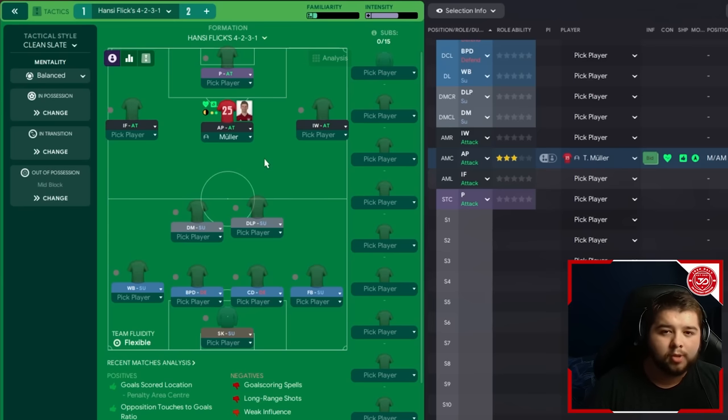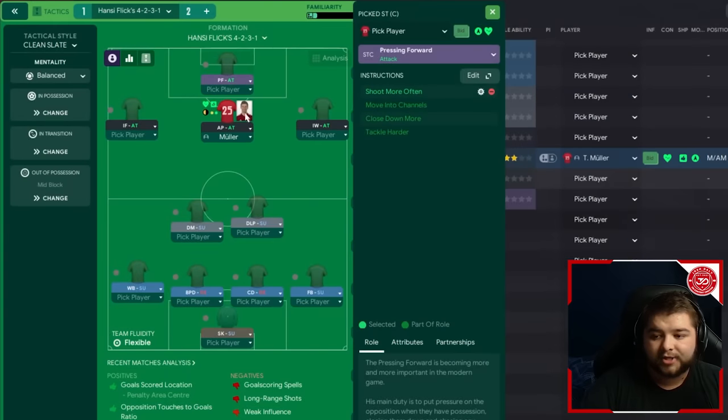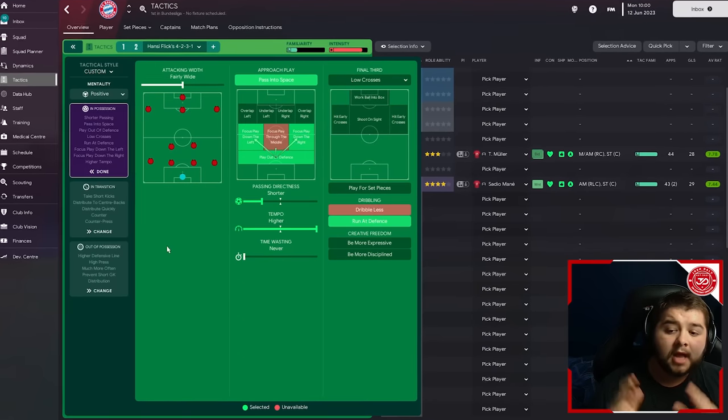The advanced playmaker role is one you need to make sure you have the right player for. Up front we use a pressing forward on attack, told to shoot more often. Most teams should have players that fit these roles - wingers, inside forwards, inverted wingers, and an advanced playmaker. The only questionable one is the pressing forward; if your striker can't play that role, you can switch to an advanced forward and it would still work similarly.